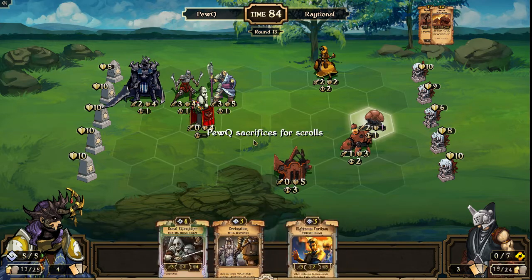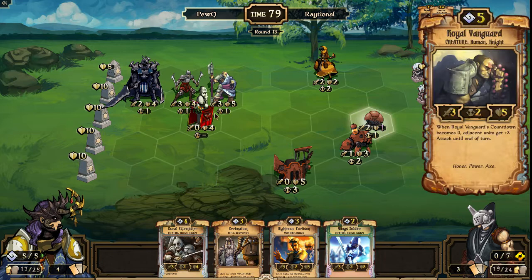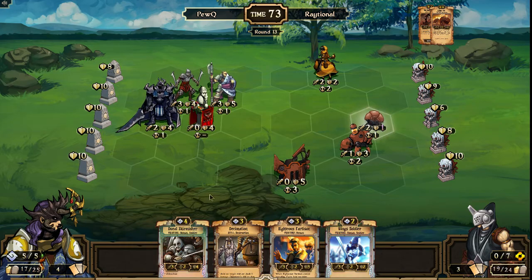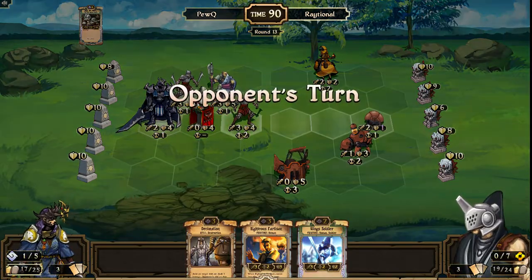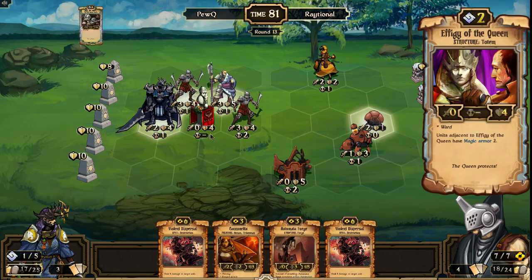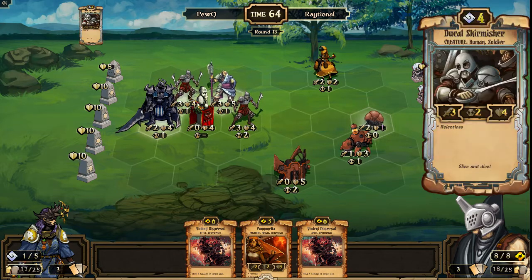Decimation for PewQ. He's certainly not blitzing down idols right now, but he is just establishing really strong board control around this Effigy of the Queen. He has Righteous Partisan — won't draw a scroll off of it right now, so I doubt we'll see that come down. Instead, choosing to play out another strong Relentless unit and preparing for a super strong attack combo. The only downside to these Effigy plays is it really just takes up one of the more valuable resources for Order players — your spaces on the board. So with the Effigy down, it's really difficult to get all these units next to each other. Note that his Vanguard and Releros are not touching, so Releros isn't going to get that boost.